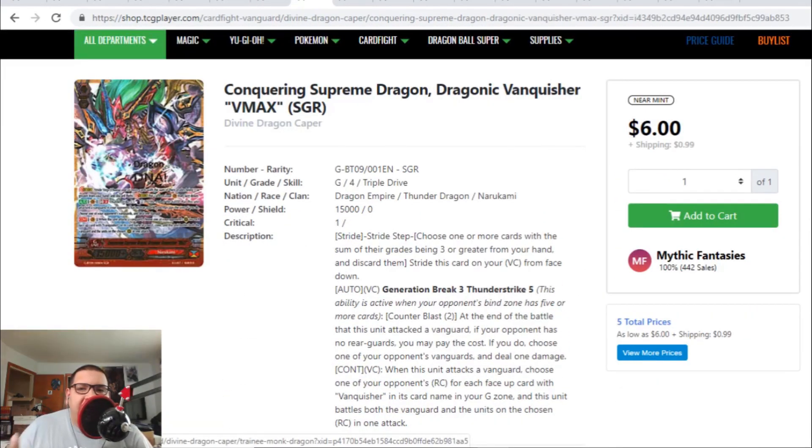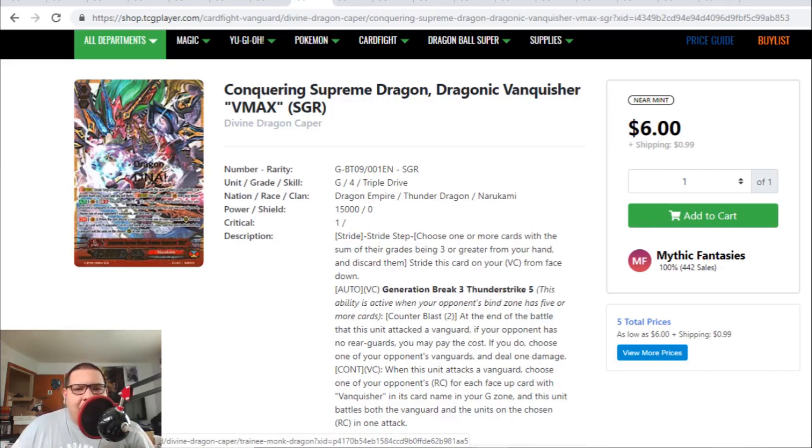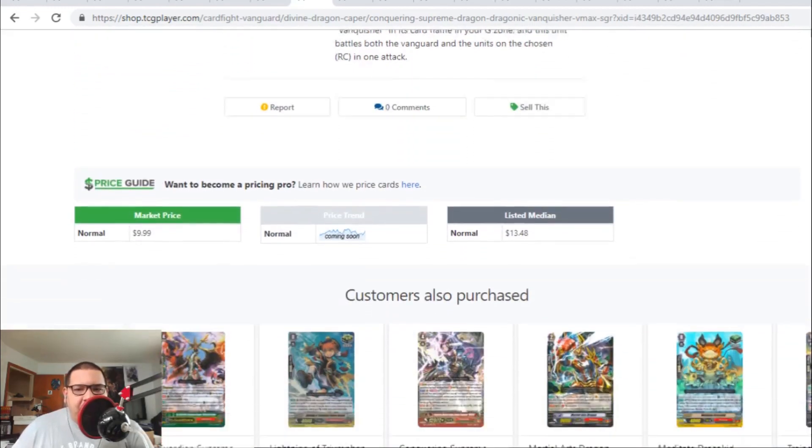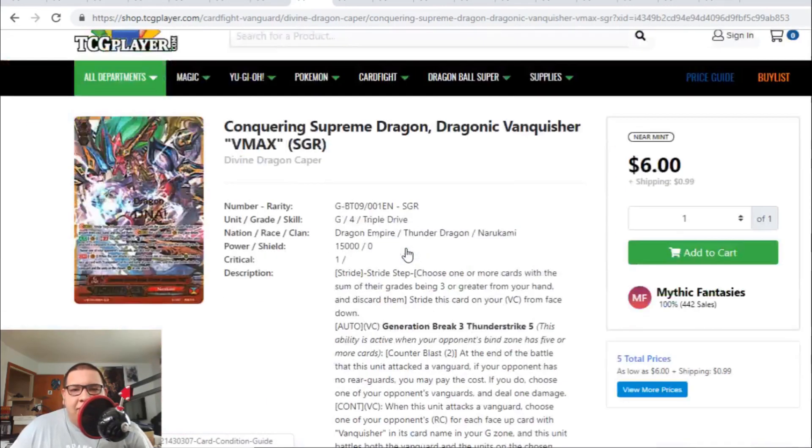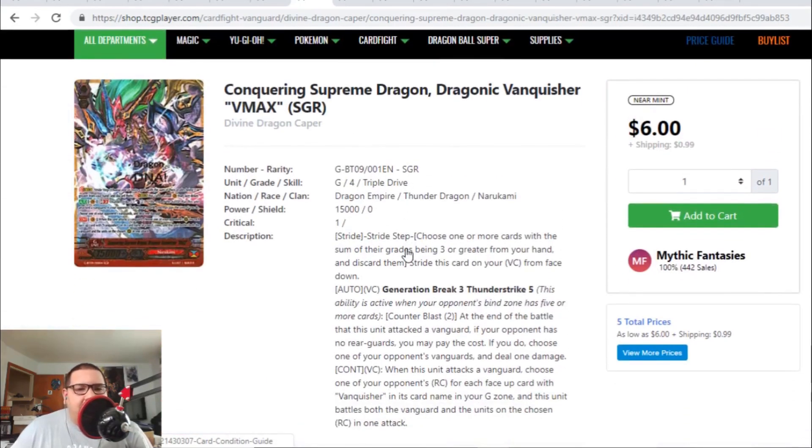Dragonic Vanquisher VMAX the Secret Rare is also going down in value. A lot of Nurikami cards are going down because people are now realizing Nurikami is not that great in premium. Vanquisher last time — the Secret Rare — used to be like $15 to $20, but now the cheapest one is actually $6, well $7. But then after those two listings, they're going back to the $19 range. If you guys want to pick up VMAX for a dirt cheap price of $7 each, there are two copies online.